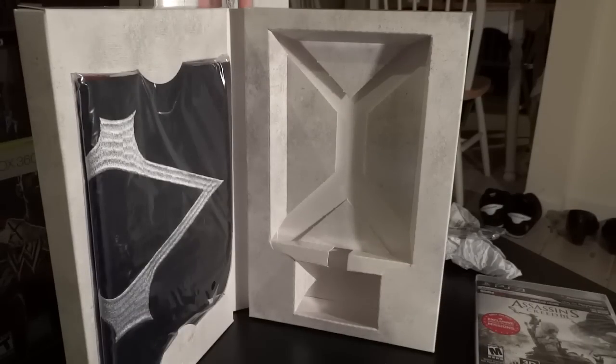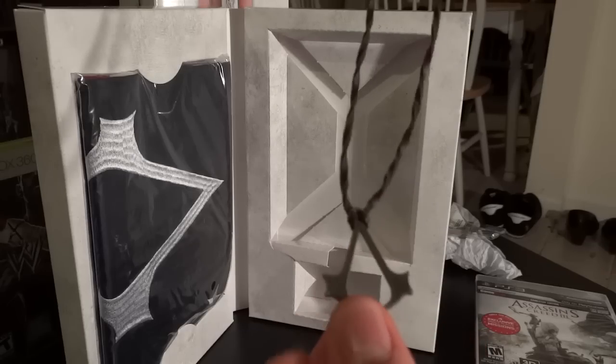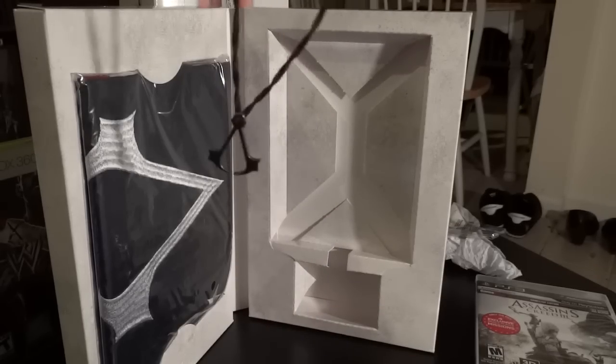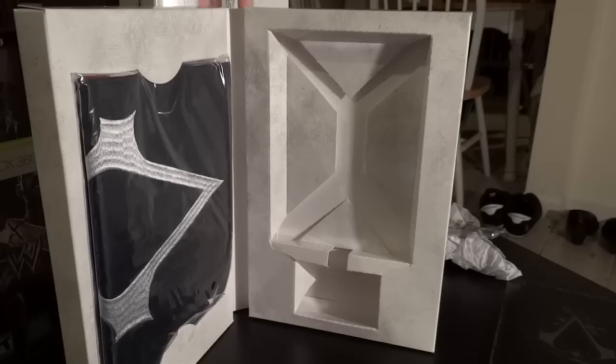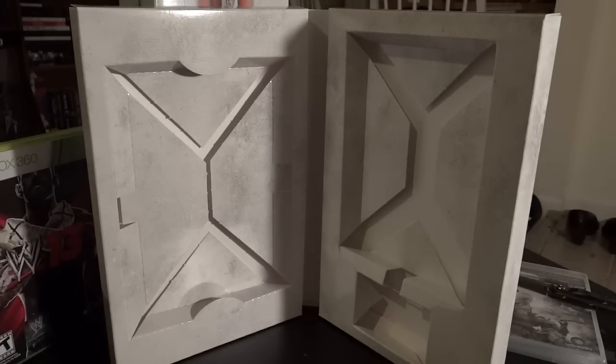That looks freaking sweet — I don't mind rocking this, it's pretty badass! I also want to show off my Assassin's Creed necklace that I got from a friend — I was big into Assassin's Creed. I also have something similar: my Uncharted 3 PS3 collector's edition came with a Nathan Drake necklace. Now for the flag — I think I'm going to unwrap it and put it in a frame to hang on my wall. I'll grab a cheap frame from Walmart.